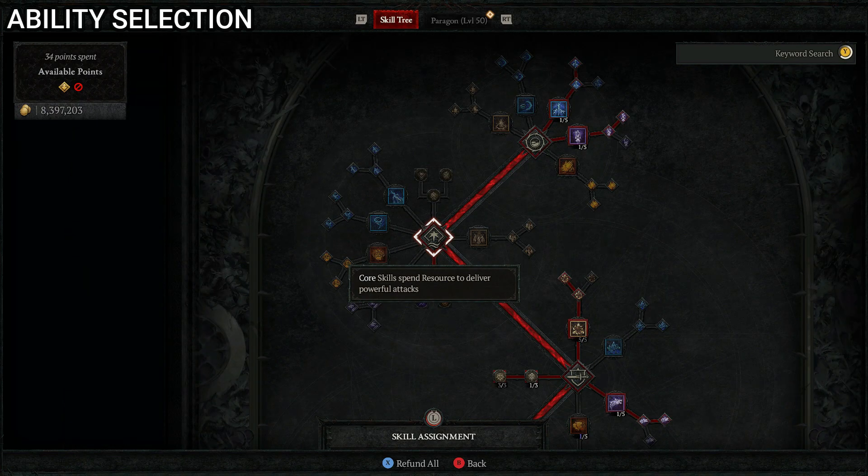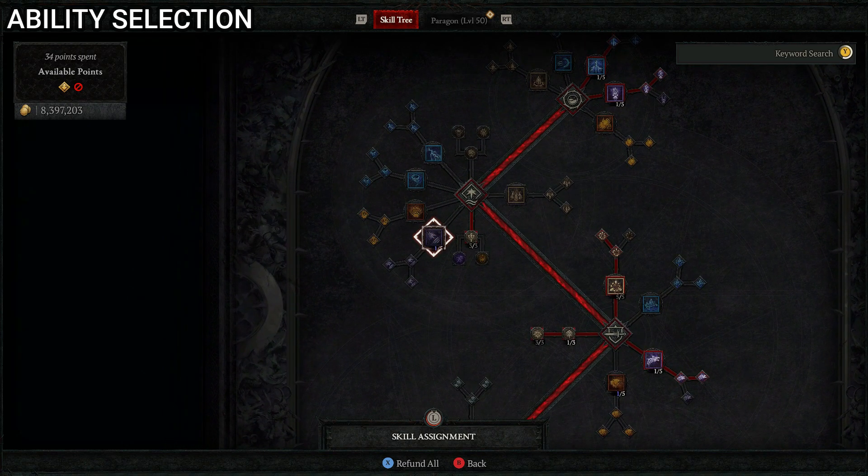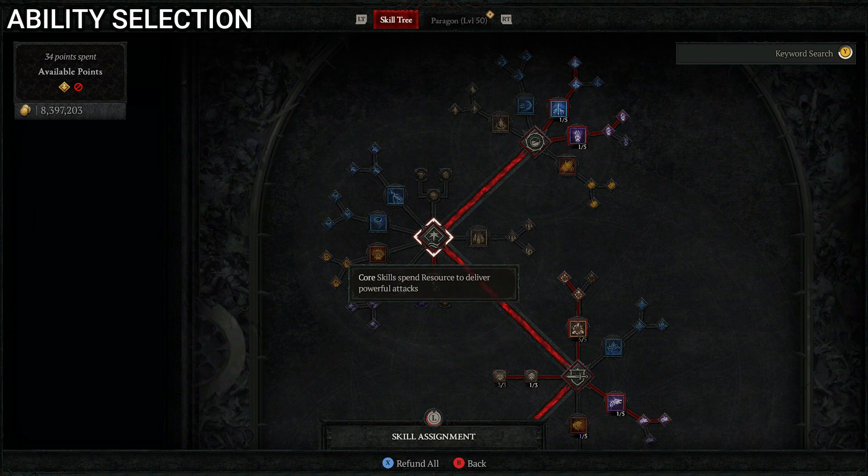Moving down to core skills, we're only going to do one thing here: put three points into Predatory Instinct, which increases critical strike chance against close enemies by 6% once fully upgraded. That's it — nothing else for the core skills. Any extra points you see there come from item contributions.